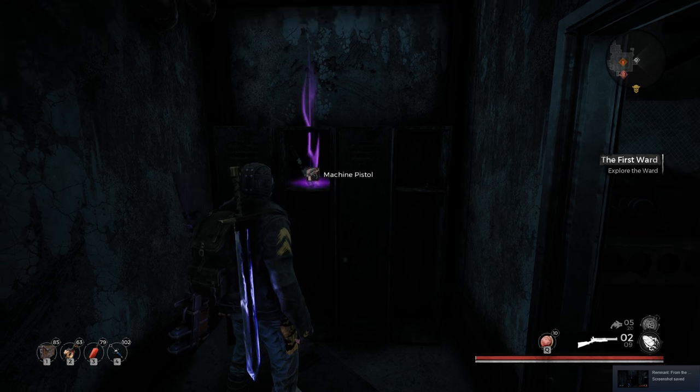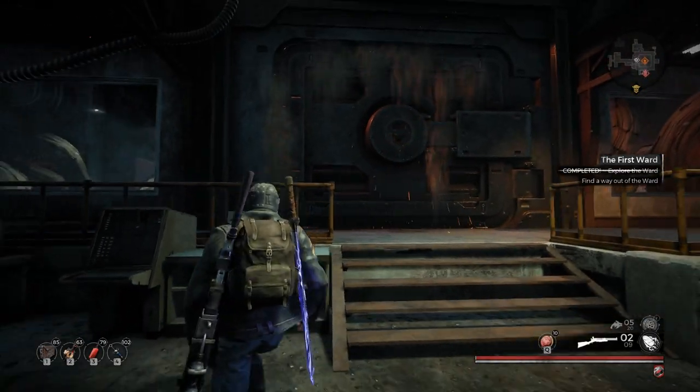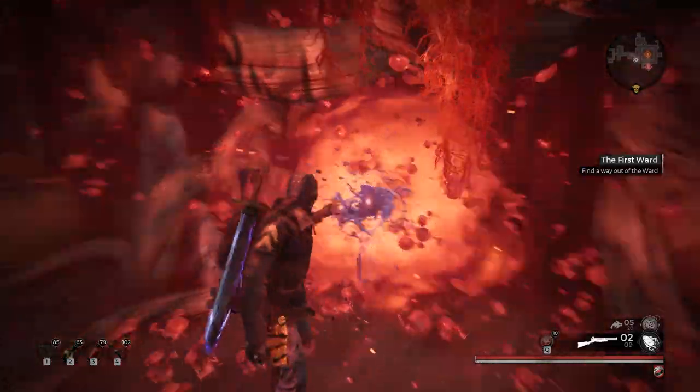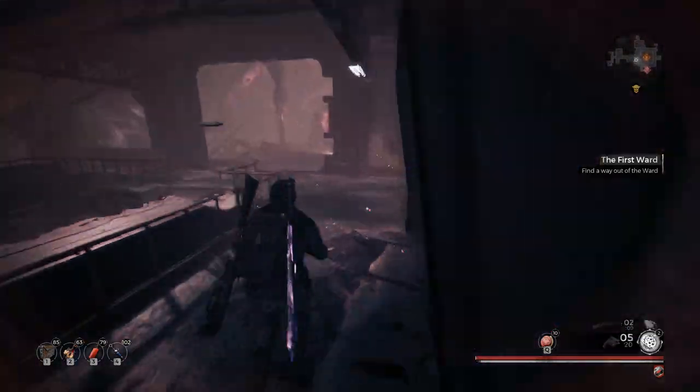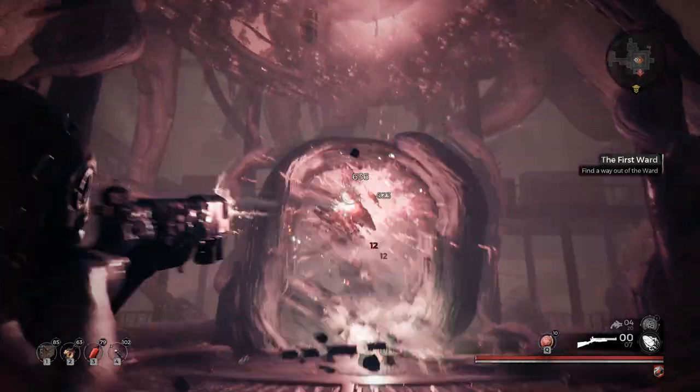And we're just about done here. Go back to the main computer area where the root nexus is, and open up the main blast door with the computer terminal. Then all you need to do is use this nexus one last time and break the hearts surrounding the portal to raise them. And that's it for Ward Prime! Have fun in the next world!